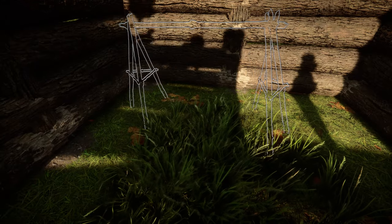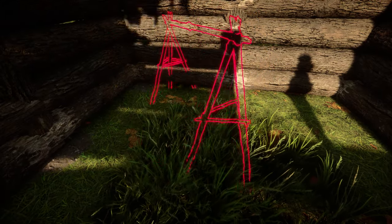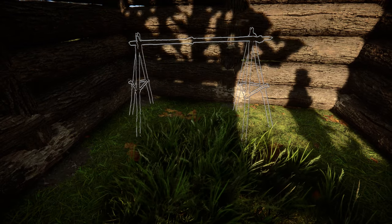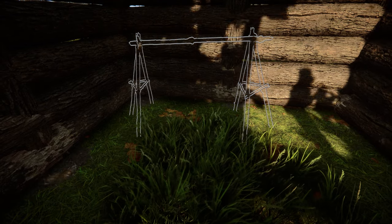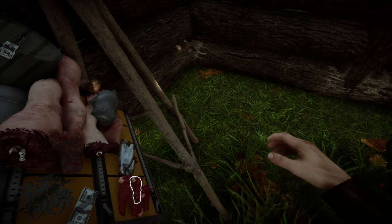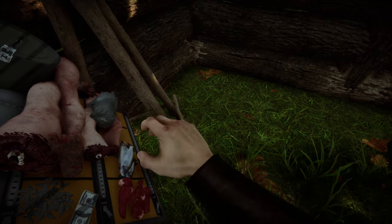Before we get him working I'm gonna toss a drying rack in here because he needs to eat, otherwise he'll take way too many breaks and we don't want that. I'll toss on some meat, some fish — because I'm such a nice guy.